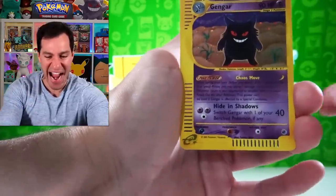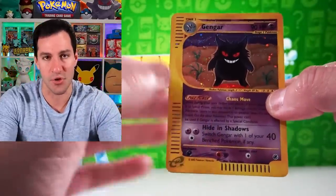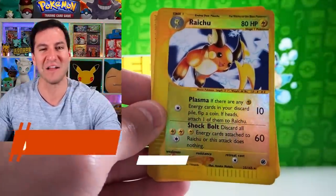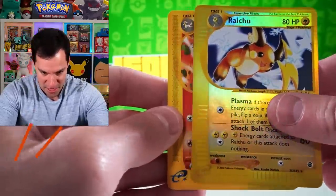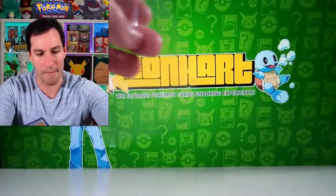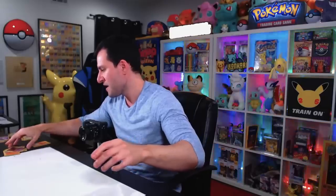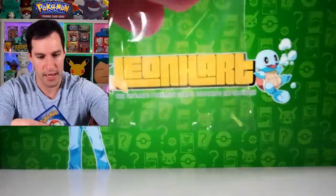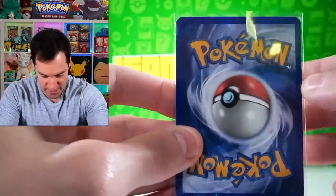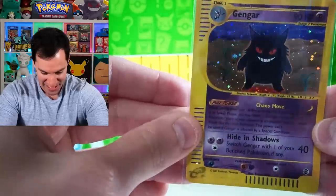Gengar holographic — no way! A Gengar holographic! And wait — there's a Raichu reverse holographic rare, AND a Rapidash non-holographic rare. What a pack! The Gengar has perfect centering, unfortunately some whitening at the top left, but look at that — a Gengar holographic card from Expedition!